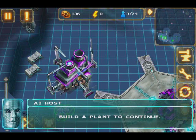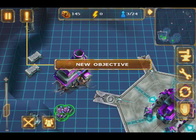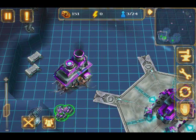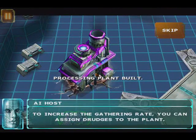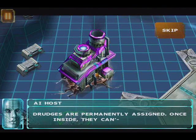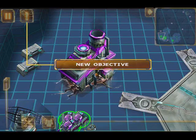Build a plant to continue. Once built, a processing plant will increase the gathering rate. Drudges are permanently assigned. Assign some drudges to the processing plant.